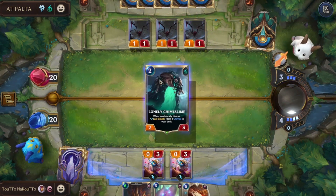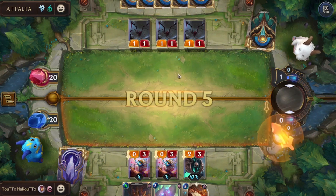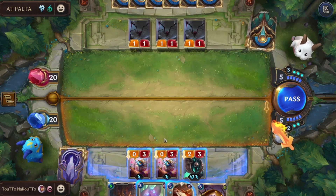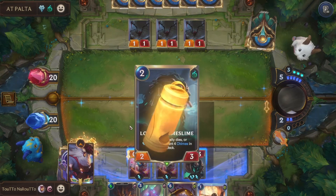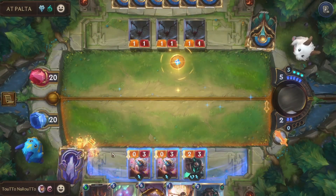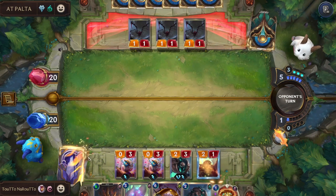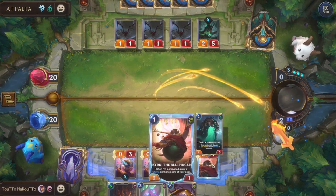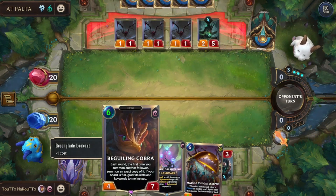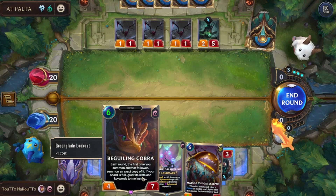The problem is that we have a limited number of each card — only three copies — so we need a workaround. For example, we can use Degueling Cobra. Each round, the first time you summon another follower, it will summon an exact copy of it. If the board is full, it gets extra stats and keywords instead.